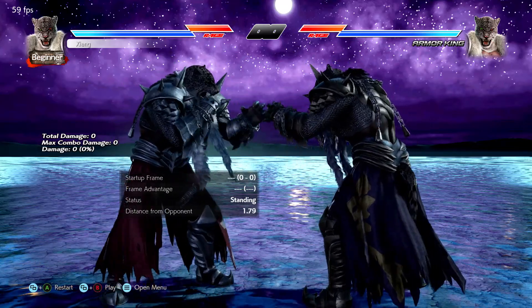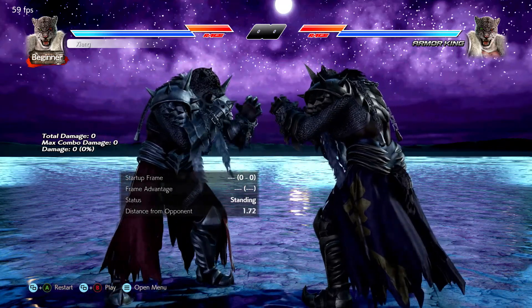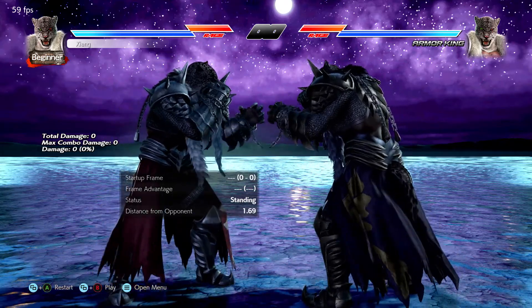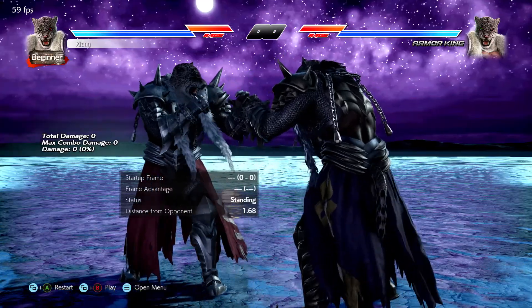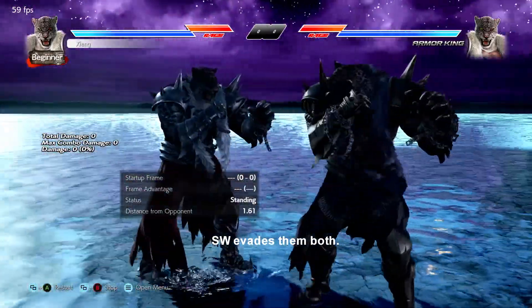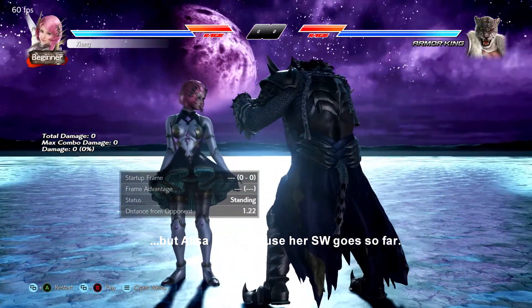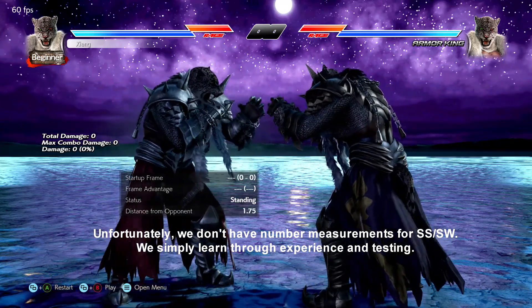Finally, let's dive into sidestepping and sidewalking. This is a 3D game and the developers have been careful to create moves that have at least some built-in linearity, so sidestepping and sidewalking are very powerful. To begin, we must keep a couple things in mind. First, the difference between a sidestep and a sidewalk is subtle but important: a sidestep has a defined distance that it will travel, so once it's done you'll stop moving. A sidewalk typically doesn't move quite as far initially, but it can keep going indefinitely.